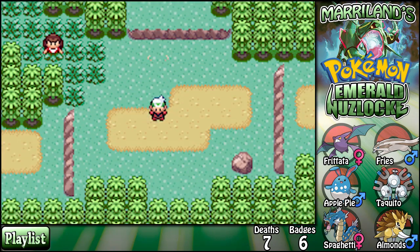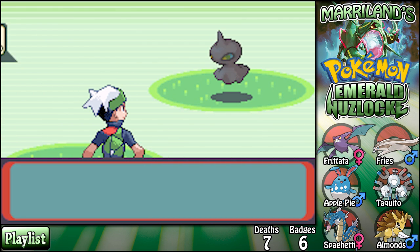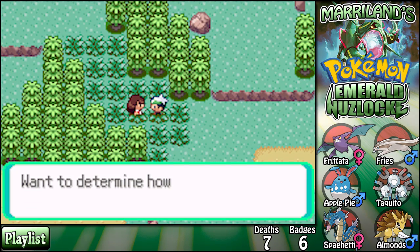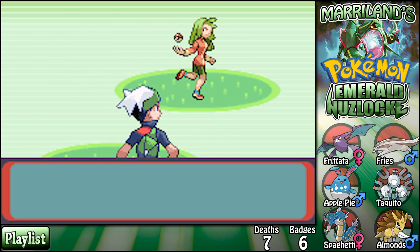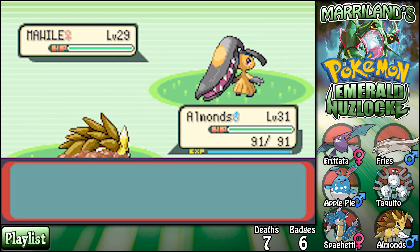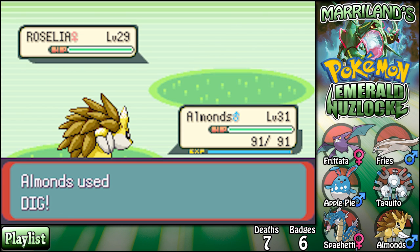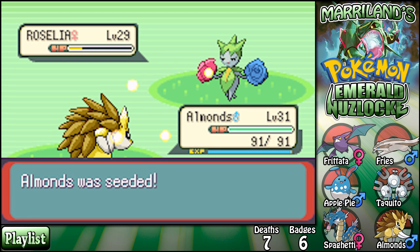Alright, let's fight just to do something. A Mawile — wasn't expecting to see that! Baton Pass? It's a trap! Wow, that could have gotten really ugly really fast.